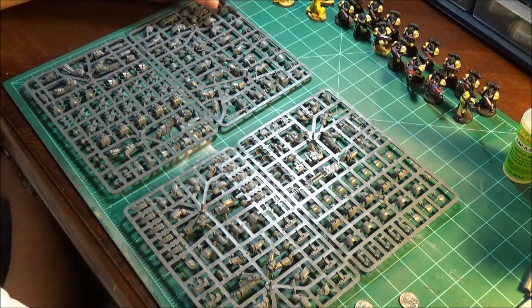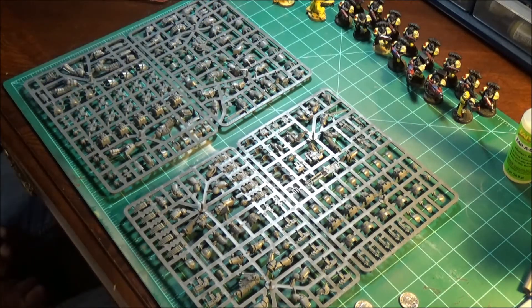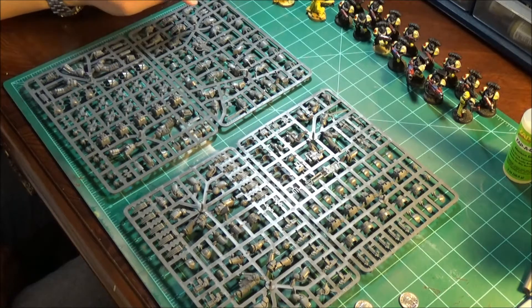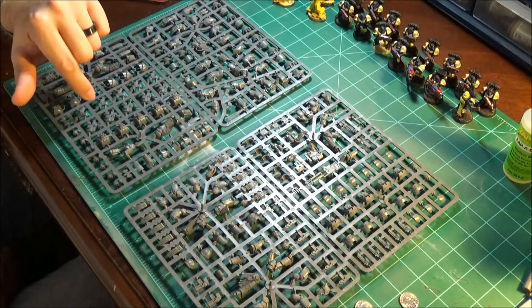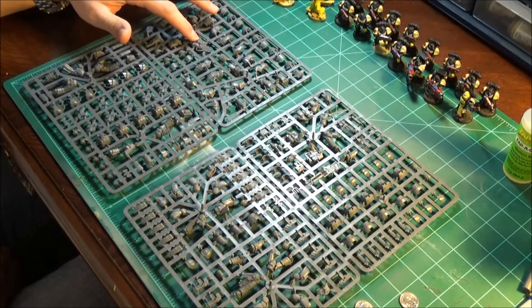There are actually five Chain Fists, which is a pretty big difference. So the Cataphract guys have five Chain Fists, five sets of lightning claws, regular Power Fists, and Combi Bolters. The special weapon is a Heavy Flamer.